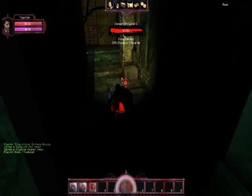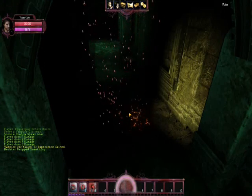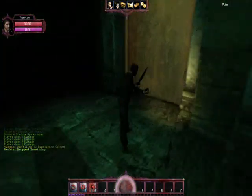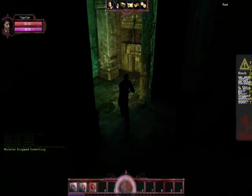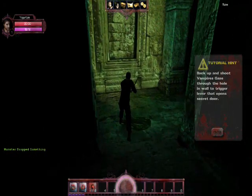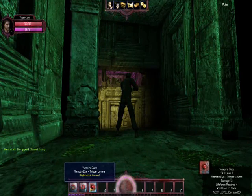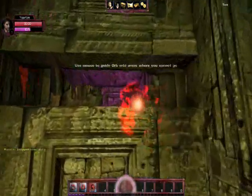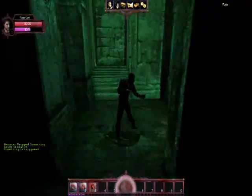Whoa, what is that? Oh god, holy shit — there we go. I picked something up but I don't know what I just picked up. A monster dropped something. Which way? Oh, I can break the wall — awesome! Backstory hint: back up and shoot vampire gaze through the hole in the wall to trigger the lever that opens the secret door. Is this where I use the gaze? Oh, I missed — oh where do I go? Oh there we go! Yes I did it — that was pretty cool!